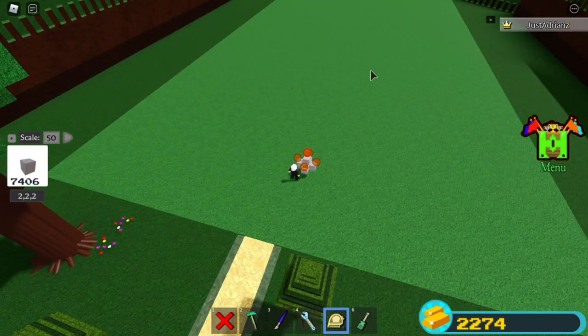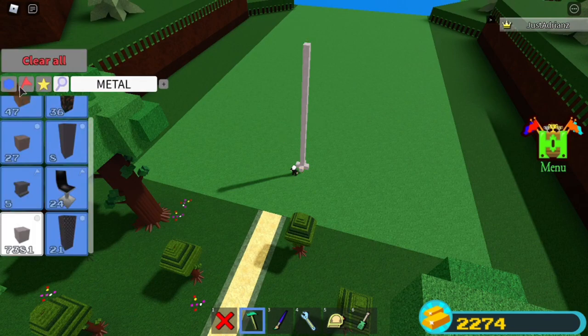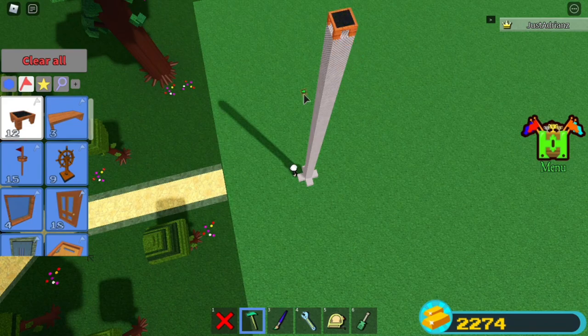Set it to 50 blocks up. Then just go here, grab here, then just zoom out. Alright, perfect. So from there, all you want to do is just place a chair up here.